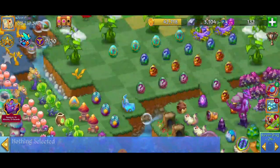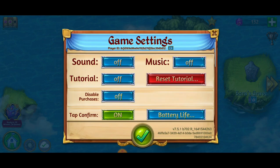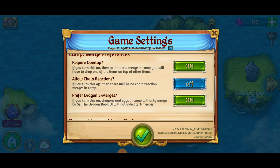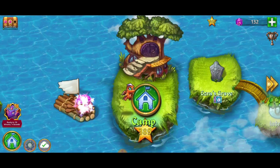When it comes to making a three merge in your camp, you're going to want to go to the world map and check out your settings. From the world map, go to the bottom left corner, click on the game settings button, and then scroll down for your camp merge preferences. If you're not able to do a three merge with your mystery eggs, it's probably because you have 'prefer dragon five merges' turned on. For a three merge with the mystery eggs, we're going to turn that off and head back into our camp.